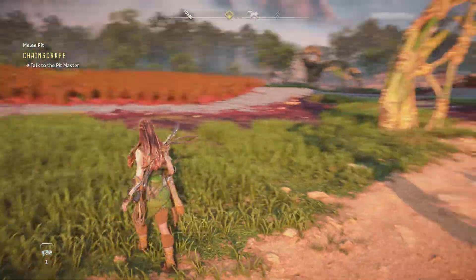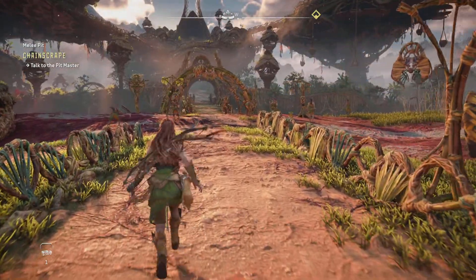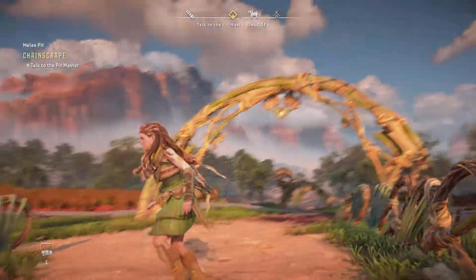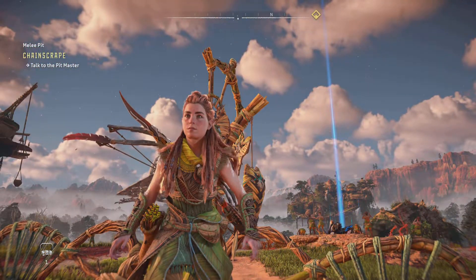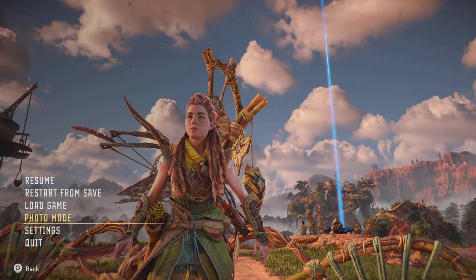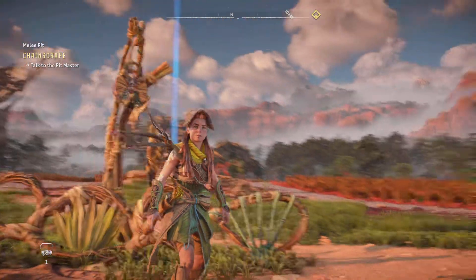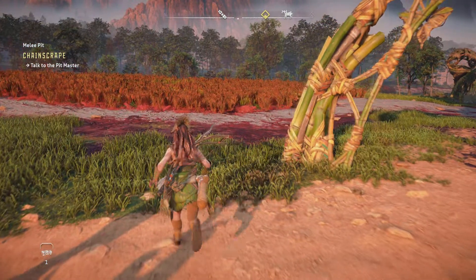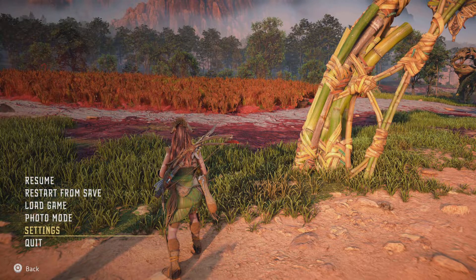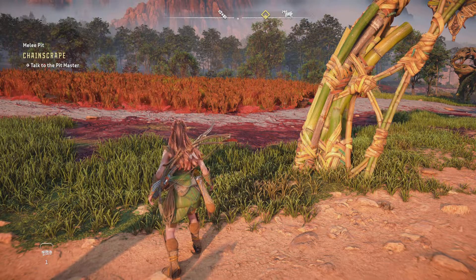I think they should have just added that in the outfit menu. I think it's dumb that they did it in the settings, but whatever. If you want it back on, same thing: Settings, General, and put it on. It's simple but it's just in the wrong menu if you ask me. I don't know if anybody would think about going to the settings to do this.